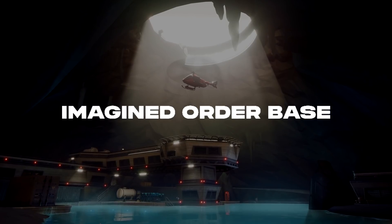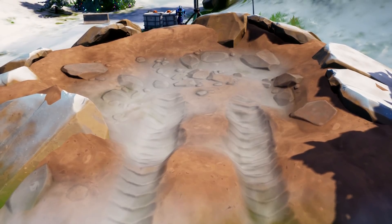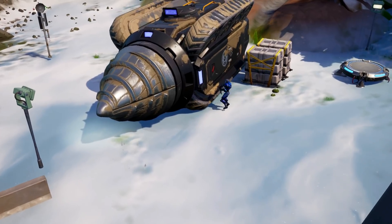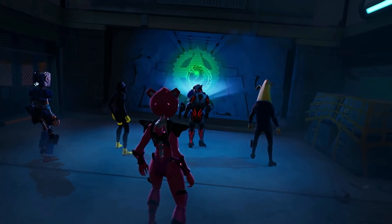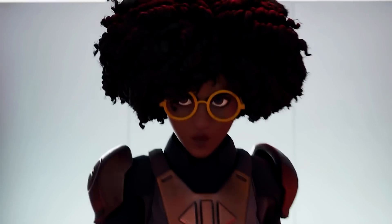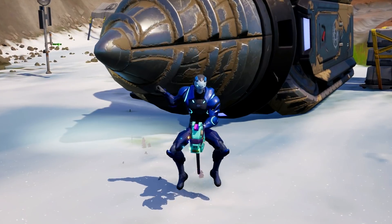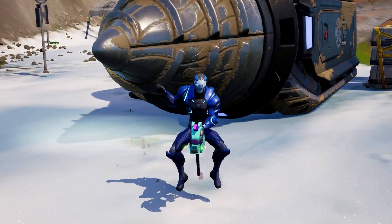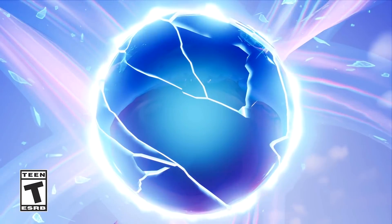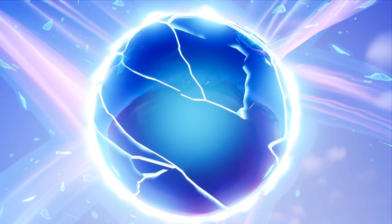Starting with the IO Cave point of interest. If you haven't seen on the map already, IO drills have made their way up onto the map. And if you remember during the Chapter 2 ending live event, the Seven helped us escape, the island flipped, and the IO was stuck in the middle of the island. But now they've broken through and found their way back onto the Fortnite island, where they'll be at war against the Seven as they continue to argue over control of the Zero Point.